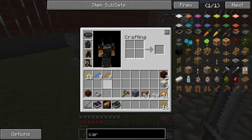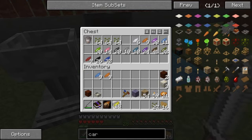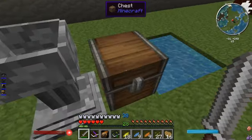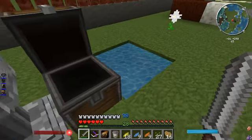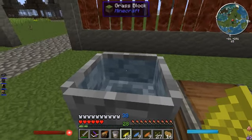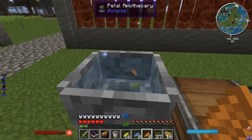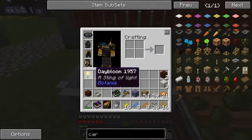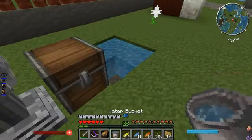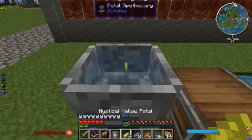We're gonna need some seeds. Let's grab these seeds. Now the next thing we're gonna make are some flowers. You kind of need water — you can't do the apothecary without water. So throw in two yellow, one light blue, and one orange, followed by your seed, and that makes your day bloom. We're gonna make eight more of these because we're gonna be using a lot of these, and over time we're gonna make a heck of a lot more. This is just the beginning.